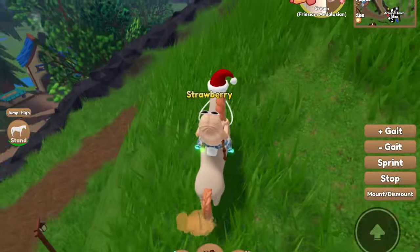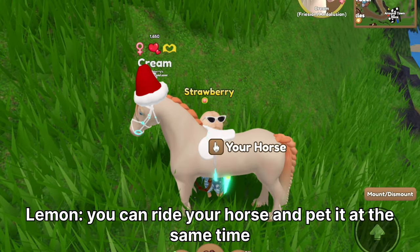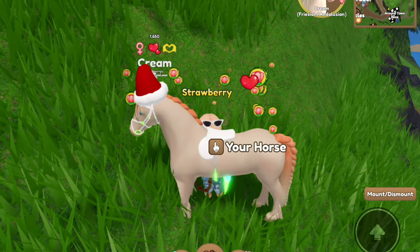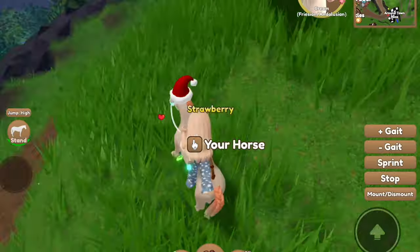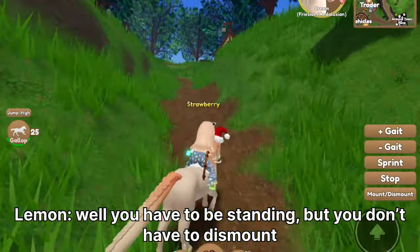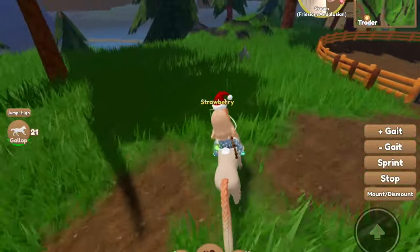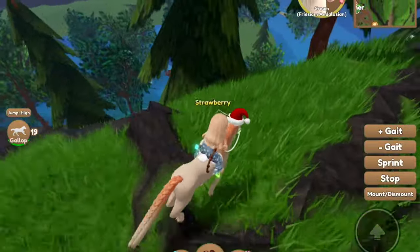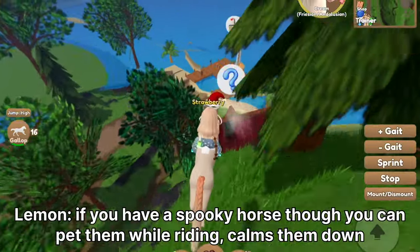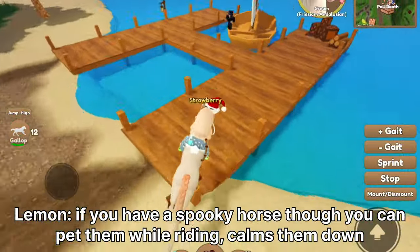Let me go and pet my horse real quick. You can ride your horse and pet it at the same time. Really? Yeah, I didn't know that. That's cool. Well, you have to be standing — you don't have to dismount. If you have a spooky horse, though, you can pet them while riding. It calms them down.